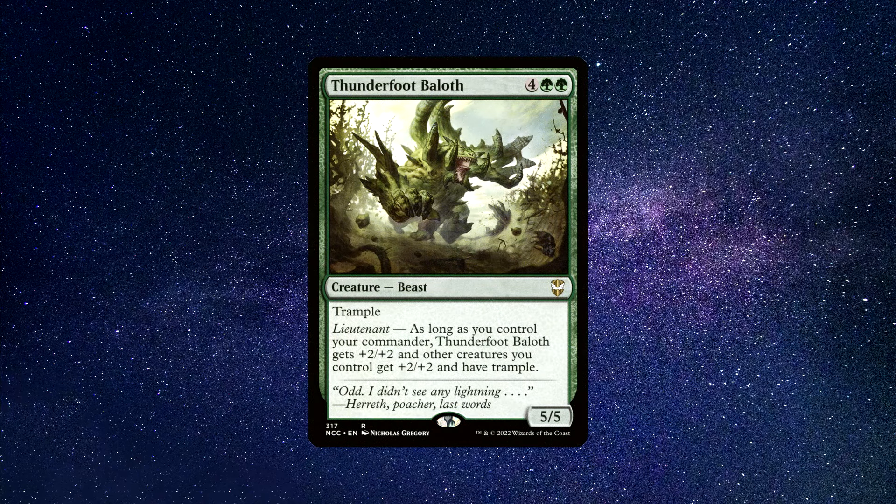Number 6: Thunderfoot Baloth — a Beast creature that costs 2 green and 4 generic mana to cast. Trample. Lieutenant — as long as you control your commander, Thunderfoot Baloth gets +2/+2, and other creatures you control get +2/+2 and have Trample. It provides a significant power boost to all your creatures, making your entire army more threatening during combat and potentially giving you the extra boost of power needed to remove players from the game — a possible win condition. The Trample ability helps bypass blockers, especially useful in multiplayer games where multiple blockers are common. An overall awesome card that can definitely help you pick up a win.